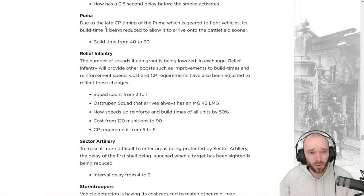The Puma in Mobile Defense is having its build time reduced by 10 due to its late command point timing — it's geared to fight light vehicles but arrives at five command points, quite late timing. The build time reduction allows it to arrive on the battlefield a bit sooner.